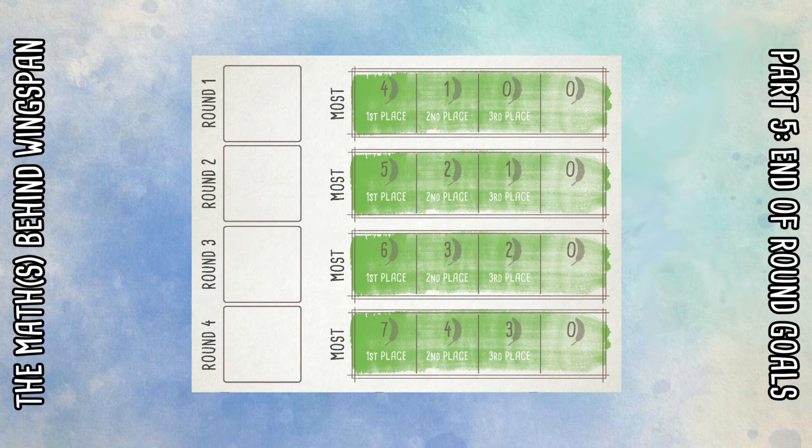The end of round goals are worth more later in the game — the last goal gives seven points for winning versus four points in the first round. However, what a lot of people don't appreciate is that you still get more points for coming in second and third in later rounds too. The key point is there's always a three-point difference between first and second, and a one-point difference between second and third. So in a 1v1 game, all of the end of round goals are effectively worth the same number of points.